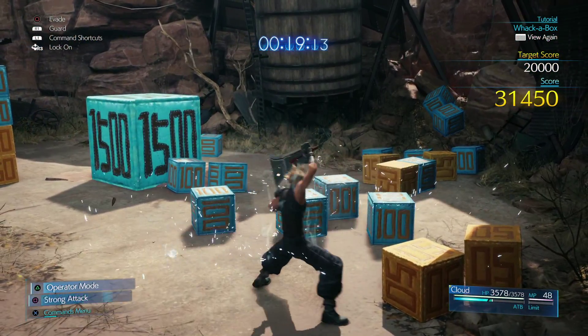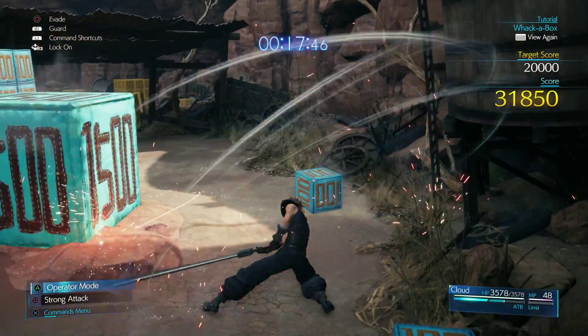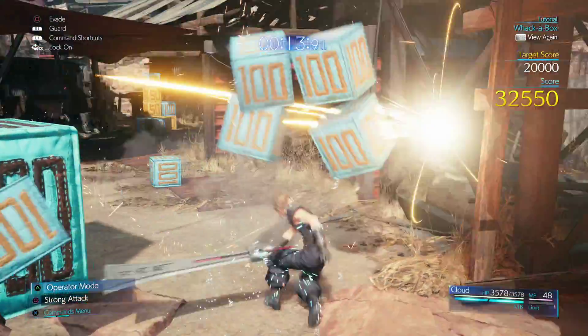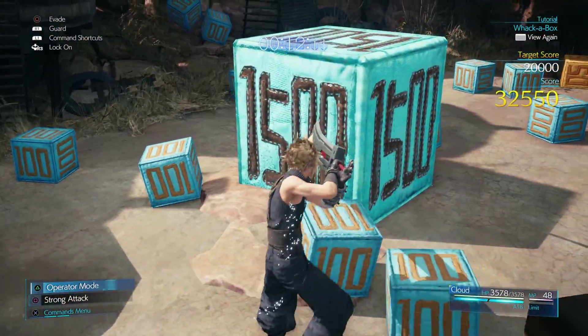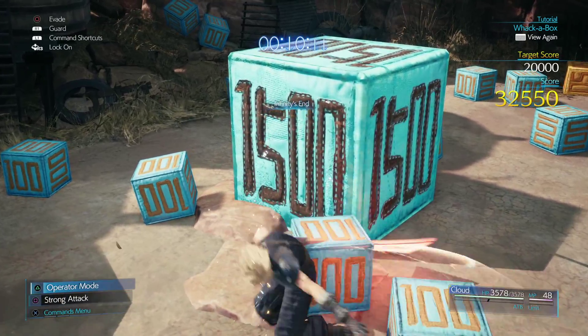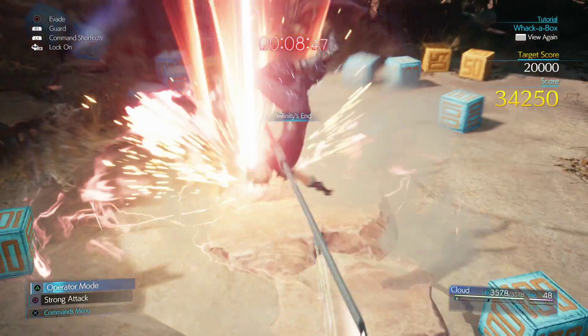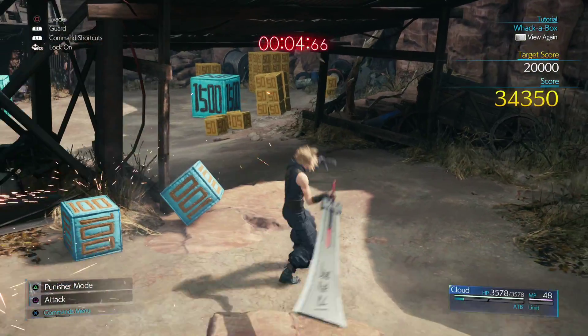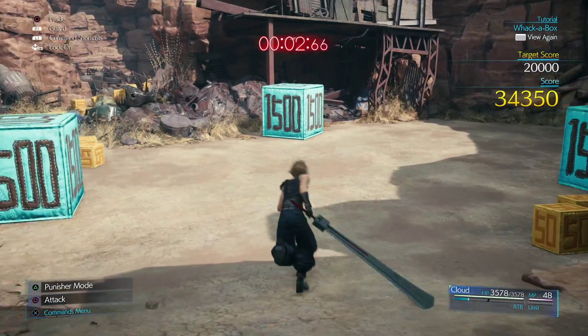Just like with normal mode, it's a bit annoying that you can't target these crates, so you do have to position Cloud correctly before you unleash your abilities — especially when you're spending two ATB charges at a time. You don't want to waste them by having the wrong positioning so Cloud doesn't even hit anything. If you got through normal mode, then you know what to expect here.